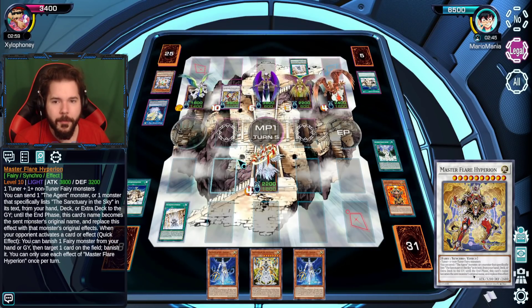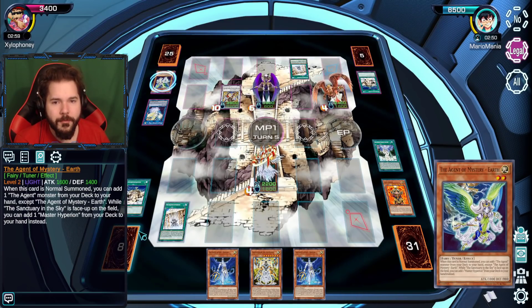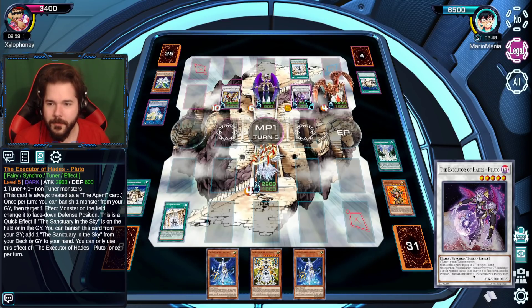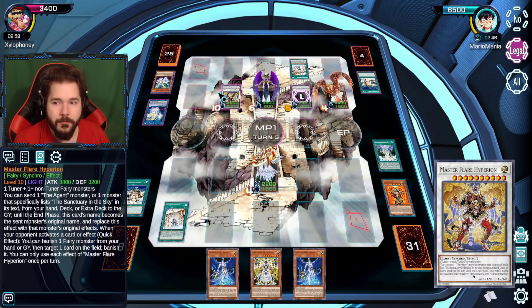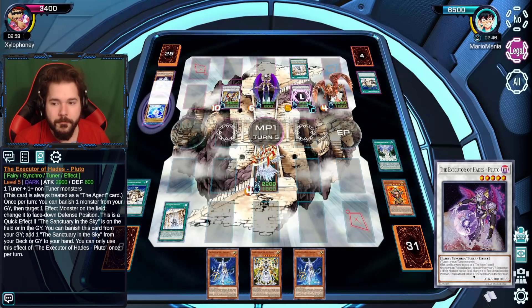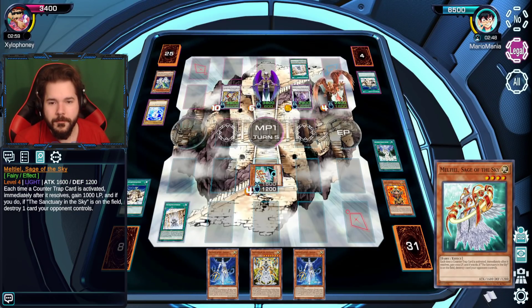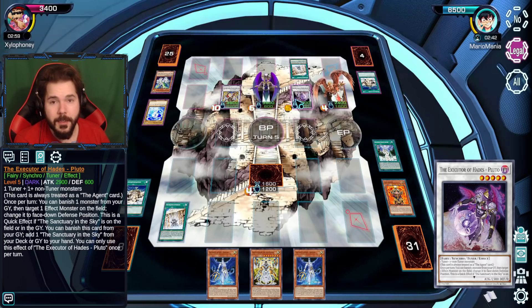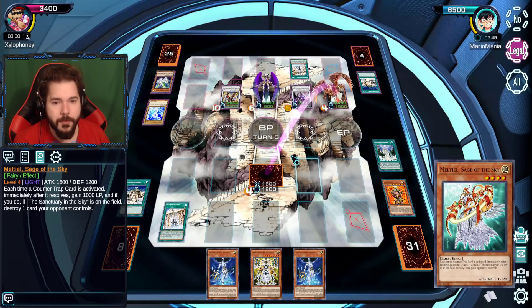I want to bring out the other Synchro Monster. Using these two, I bring out the Executor of Hades, Pluto. I can activate its effect — I can banish one card from my graveyard and target one card on the field and put it in face-down defense position. That can be pretty handy — if it's targetable, you can get around high attack point cards with it.